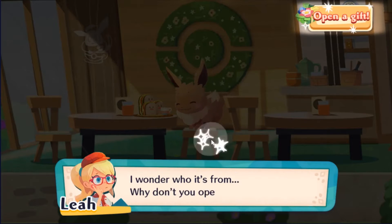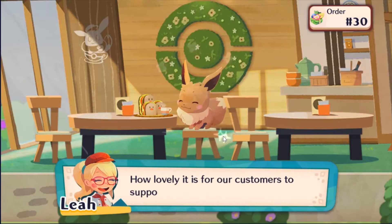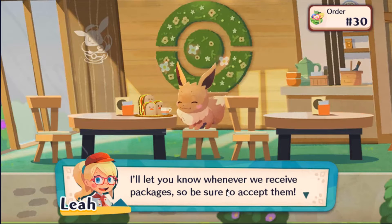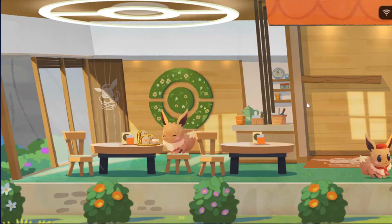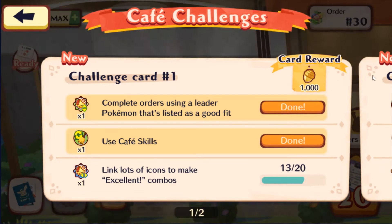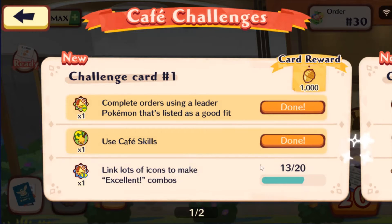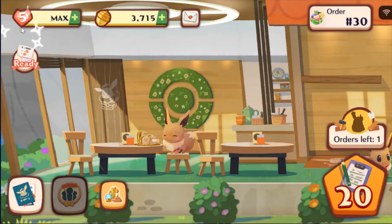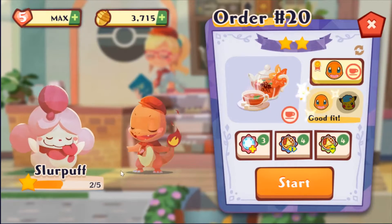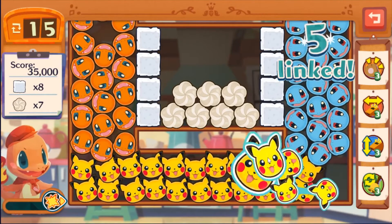We got a package — no matter who it's from, let's open it. I think that was level 20, so yeah — every 10 levels you get a present. It's from the Pokémon that frequent our café. We also get a research card — it's like a task with challenges to complete. We can get rewards — complete café challenges to get rewards, 3 deluxe reward. We almost have one Slurpuff unlock left after we beat this, and there'll be another Pokémon to unlock.